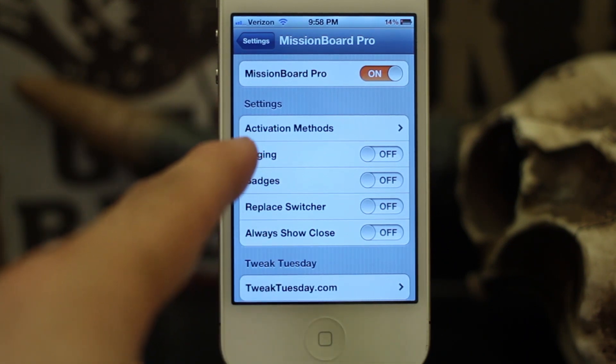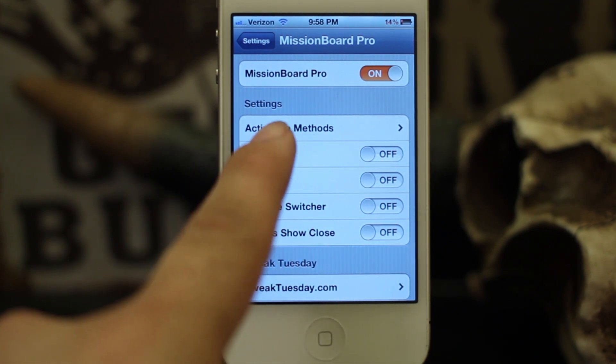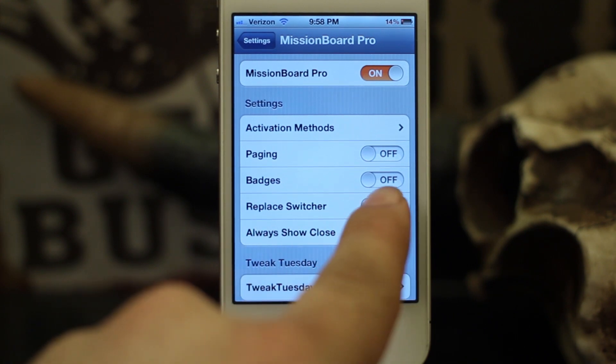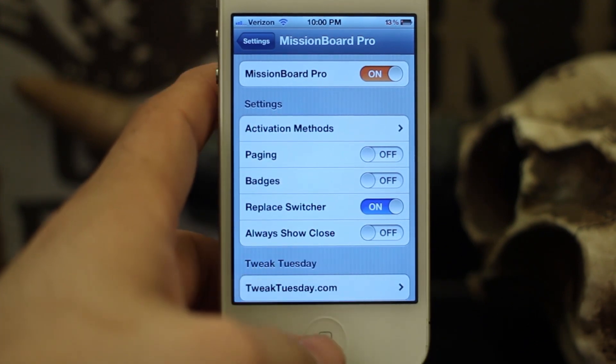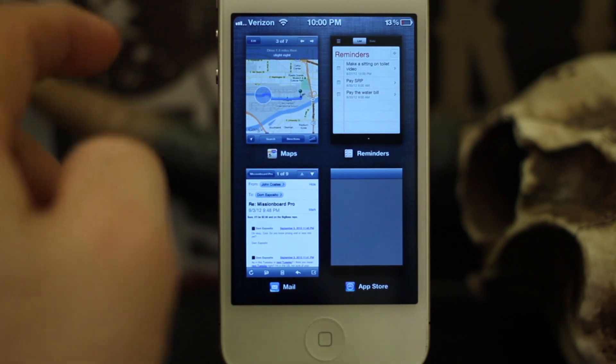This is an app switcher replacement and you can set up activation methods to invoke Mission Board Pro, or you can simply switch the 'replace app switcher' button to completely replace the app switcher. I have it set to replace my default app switcher by double pressing the home button, but you can set it up with Activator methods as well.